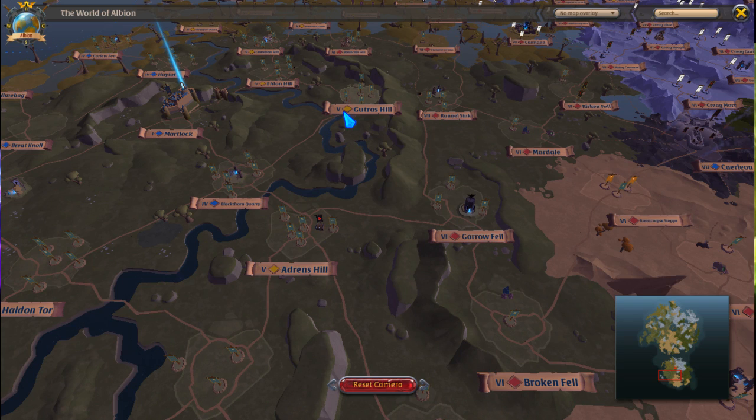Yellow zones are safe-ish. The safe part is nine times out of ten you're not going to have to worry about anybody. Why? Because there are players who do this for fun — they chase the gankers around the yellow zones. It may not be every yellow zone, but they make sure it's hard for them to do it, because really — what did they get out of it? Just to be an asshole.